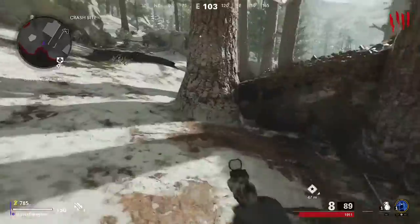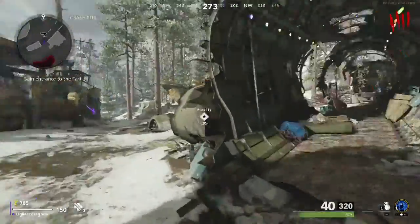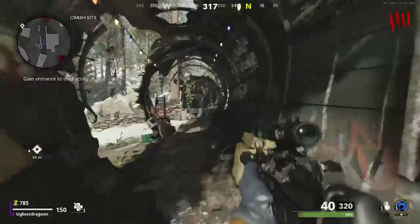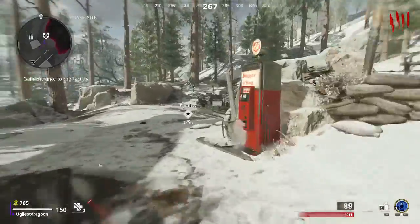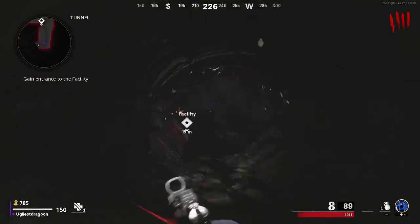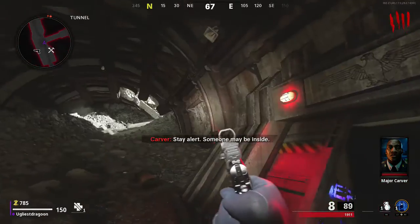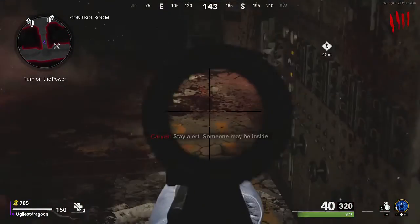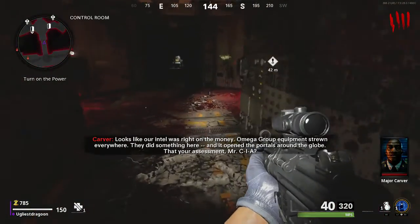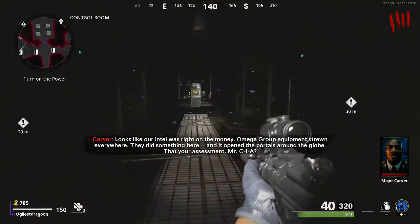So we're going old school style — we're gonna start with the 1911. I know you can start with submachine guns and other weapons, but I want to go classic for my first time playing and go with the pistol, the 1911. Okay, we're like dropping in — this is cool!